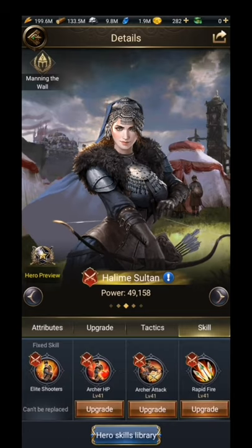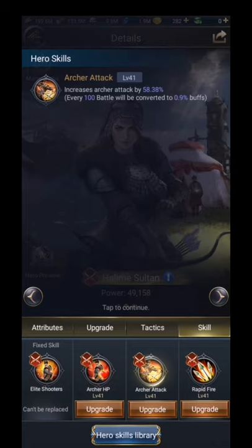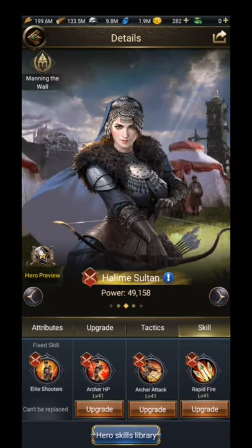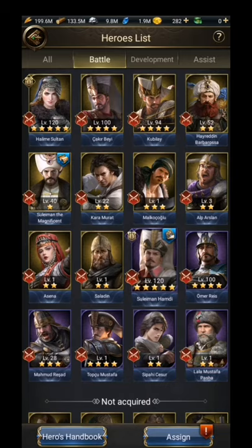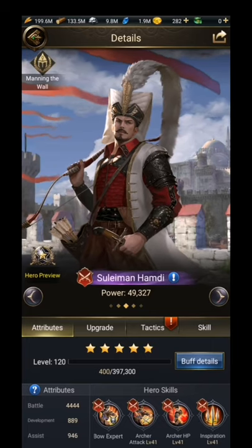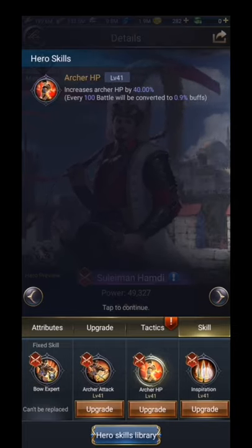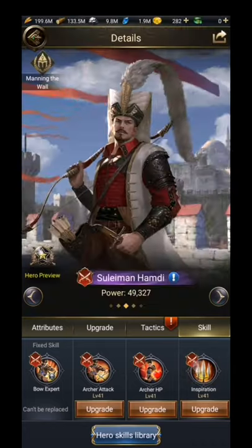Going back to Halimi Sultan — my main battle hero — you can see these skills are all for archers: archer HP, archer attack, rapid fire which is especially for archers. My second hero is also for archers, as you can see — defense and attack increase for archers — with similar skills. The rapid fire skill is hard to get, so I upgraded other skills instead.